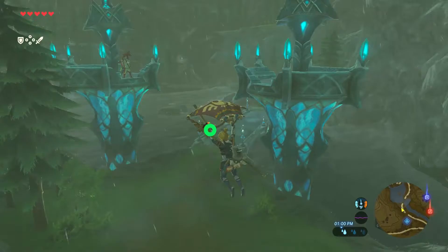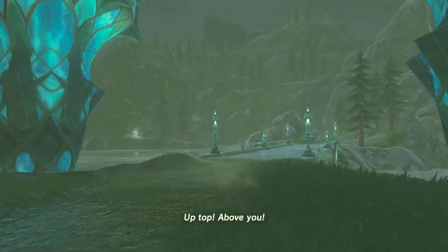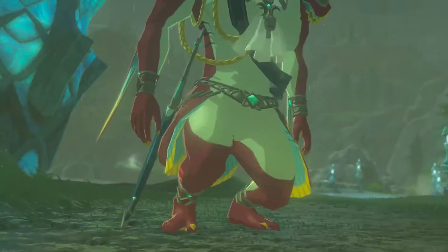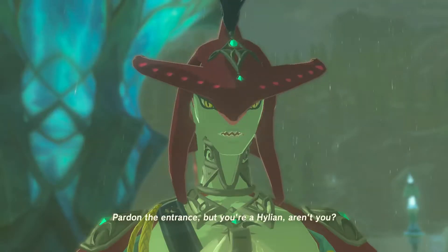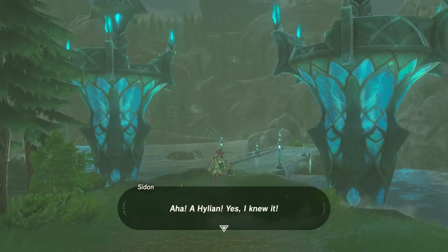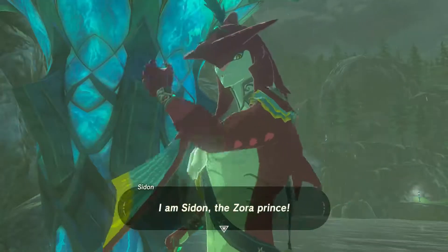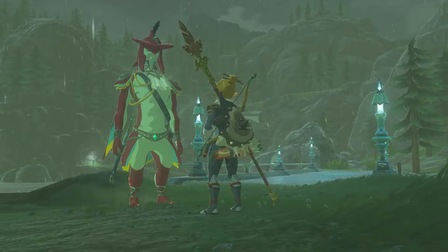Is this the Prince up here, or is he actually on the bridge? Got seen. Say hey there, young one — up top, above you. Pardon the entrance, but you're a Hylian, aren't you? I was hoping perhaps you'd have a moment to talk. A Hylian! Yes, I knew it! Pardon me — I am Sidon, the Zora Prince. And what's your name? Go on, please tell me.